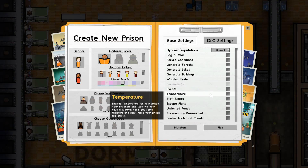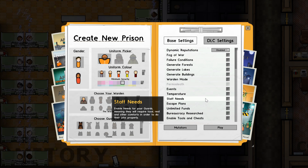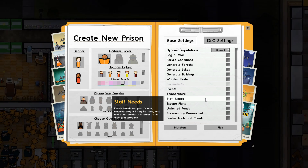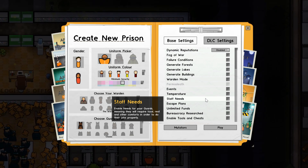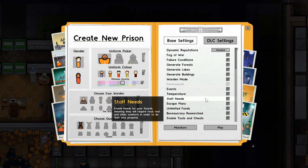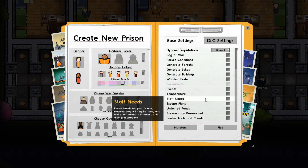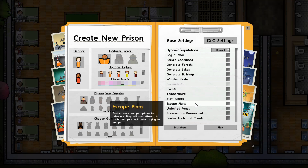Temperature means you need to heat your prison, which can be quite a challenge because you need special equipment like boilers - if you want a video on this, click like and let me know in the comments. Staff needs makes your staff room a bit more necessary. Without it, the staff room is just there to rest, but with it, your staff also need food and recreational needs, which is more of a challenge.